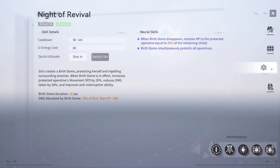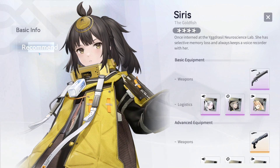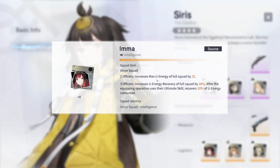I wanted to redo this one for you guys with the correct information. If you go over to the recommendation for Cyrus in terms of logistics, the 4-star is going to increase ballistic damage and kinetic ballistic damage. The 5-star they recommend maxes the EU energy of the full squad by 32 and increases EU energy recovery of the full squad by 28%, and after equipping an operative uses their ultimate skill, recovers 20% of EU energy consumed.